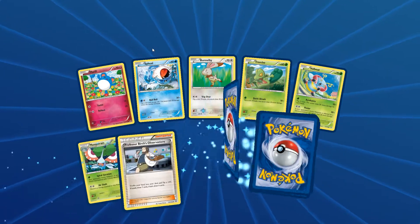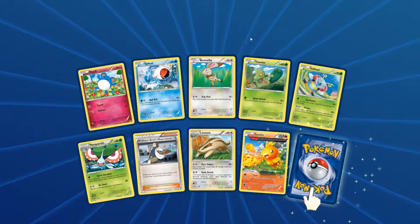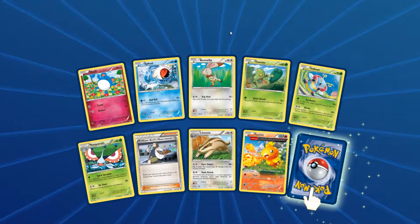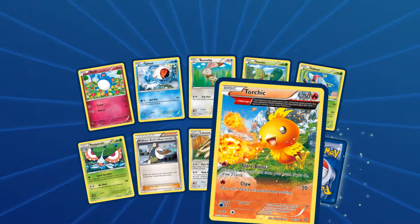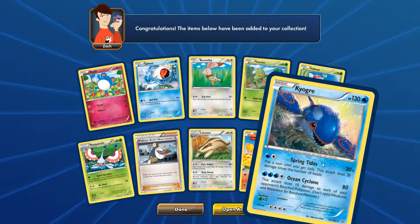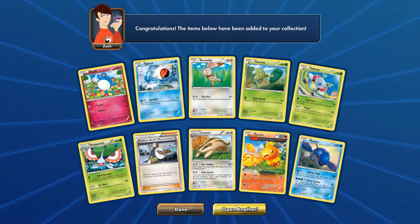Second pack, let's move on. We have a Mawile — funny feel, actually look at that. We have Banette, Breloom, Volbeat, Masquerain, Professor Birch's Observations, Torchic, a reverse holo uncommon card, and the actual rare is a Kyogre — very nice. This is not a holo rare, it's a normal rare.